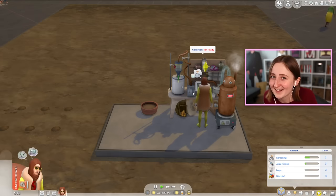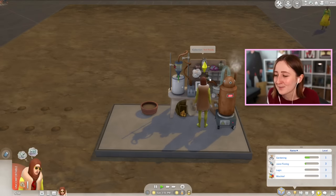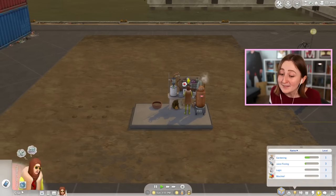It wasn't working because I didn't have any money, and you need money to fizz. So I would load the ingredients and then I didn't have an option to start fizzing - it just wasn't showing up - but that's because I had zero simoleons. I gave us some money and now we're fine.